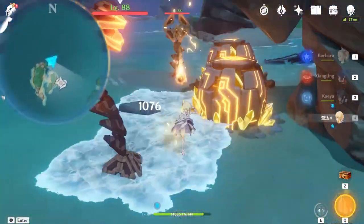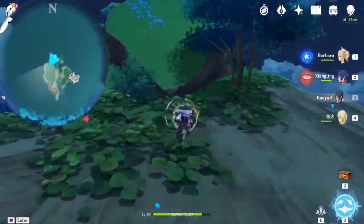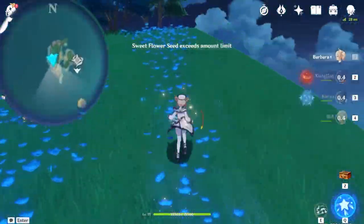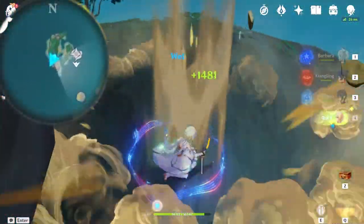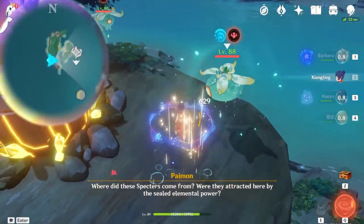Once you have interacted with these particles - all three of them - you don't have to defeat the enemies, just ignore them. When you go back to the shrine, it should be unlocked to you, and your first mission item should be unlocked for you.